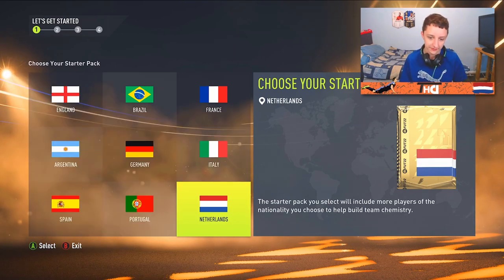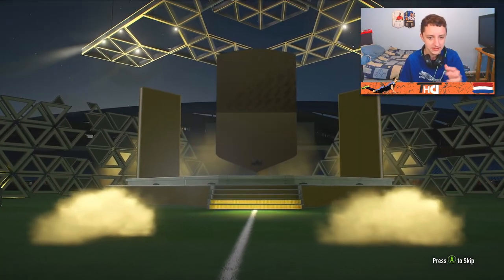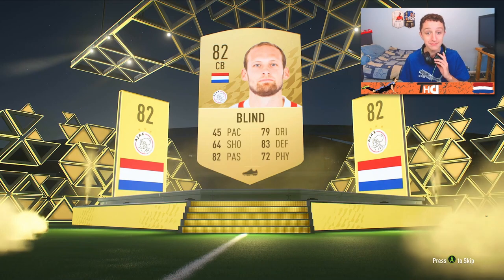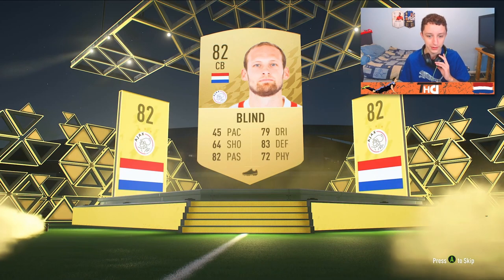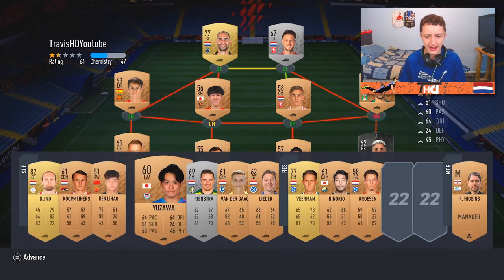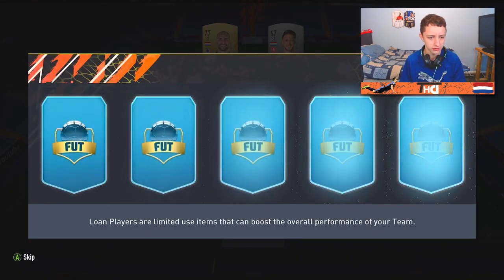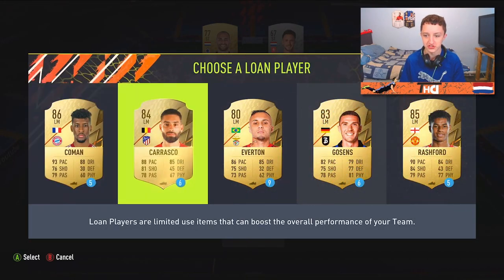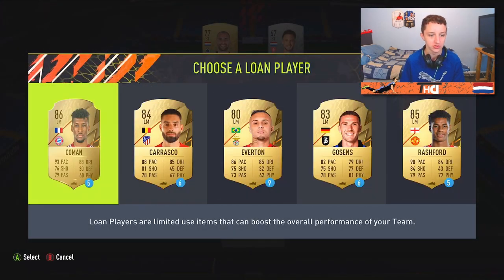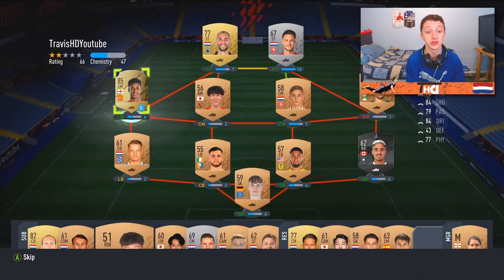That's my rule I'm going to sustain throughout the series. So the Netherlands starter pack - can we get anyone like a non-rare with a decent amount of pace? That's usually the way to go. A Daily Blind? That's not a bad card at all, but 45 pace - mate, you can't deal with that pace. We get a Dost and a Vermin. So we only get three golds. Is there any way I can get a lone Dutch player? I'll go through the positions - I don't think I can off the top of my head. I don't think I can actually get a Dutch lone player, so we'll just take a Rashford. A decent little card, for five games as well.